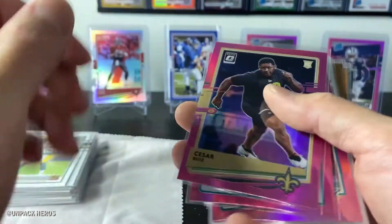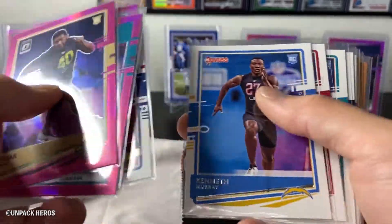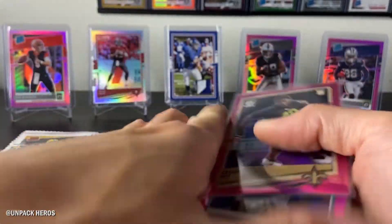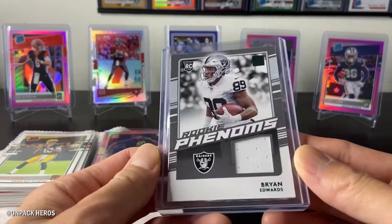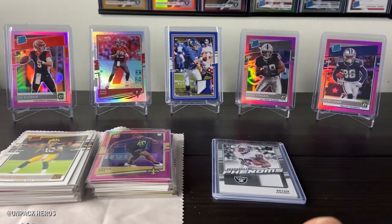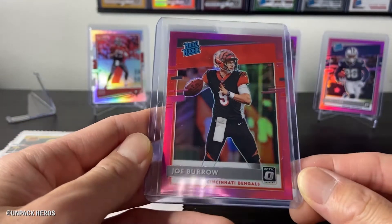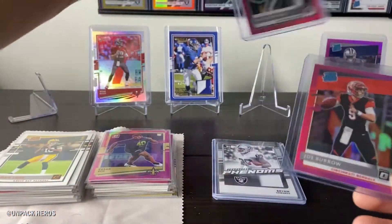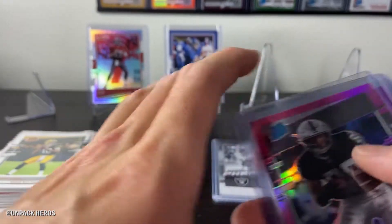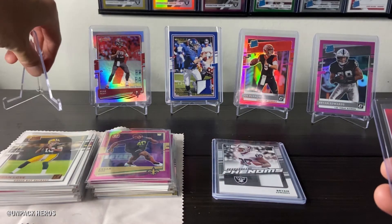And out of the Mega Box — the optic previews, some animated rookies, all the other rookie cards, some press proofs, inserts. And of course we hit the Brian Edwards patch, as well as 900 Panini points. And on top of that we hit the Joe Burrow optic pink preview, the Brian Edwards, and the CD Lamb. Wow — nice mega box. I'm leaning towards the Mega Box, so I'm giving the W to the Mega Box. The optic cards are what kind of won me over, as well as the 900 points.